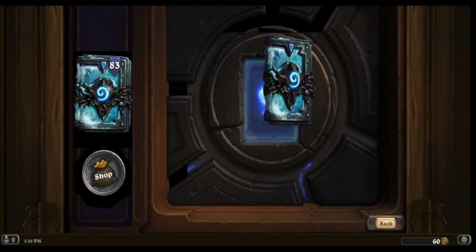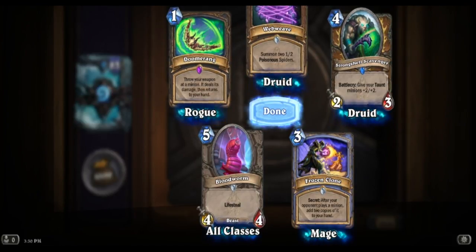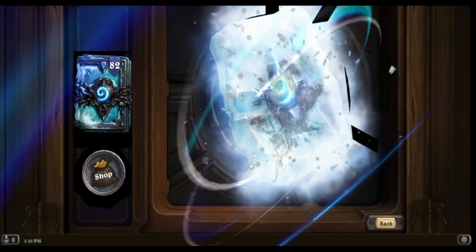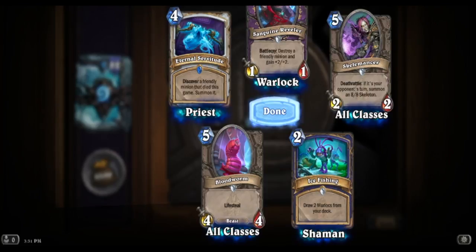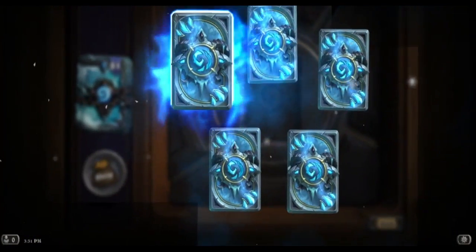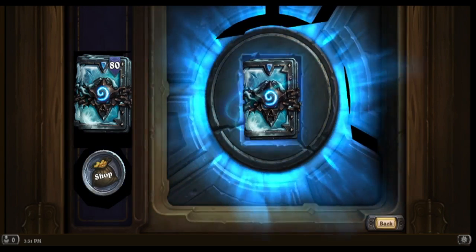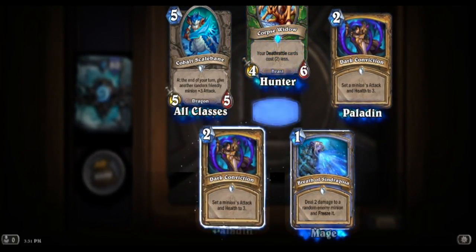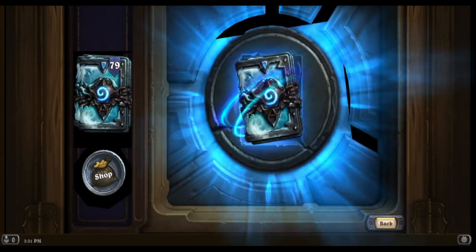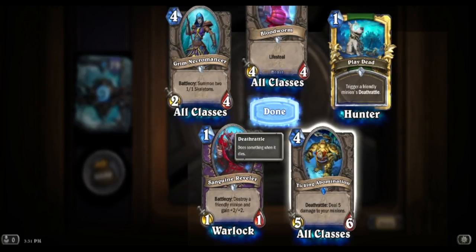Shadow Essence, we're getting that a ton. There's our epic - Doomerang, that's a goofy card. Nothing great there. There's another epic, another Toxic Arrow. We got another Corpse Widow. Golden common, golden common. Ticking Abomination - that's not good.